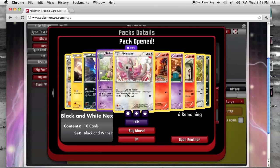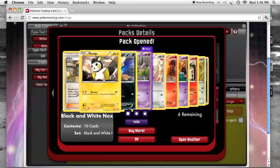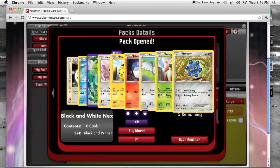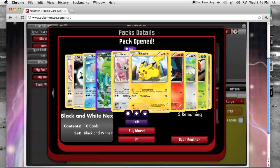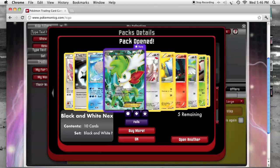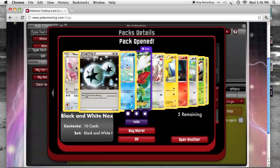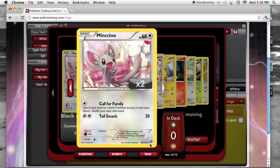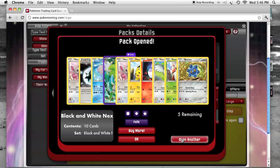Another Call for Family Cinccino and a Serperior. Another Cinccino with Call for Family, Full Art Shaymin EX, and Double Colorless — wow! And another Cinccino — it's kind of crazy because it's uncommon. Another solid pack.